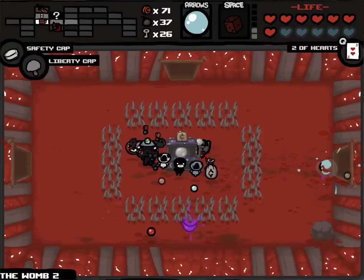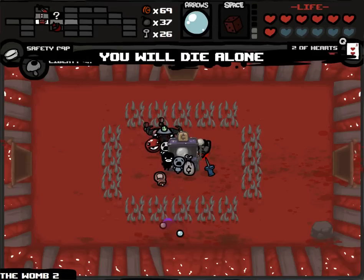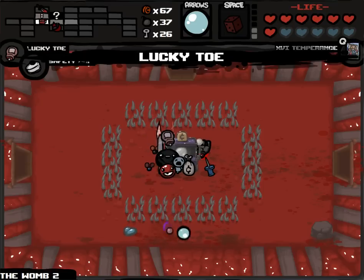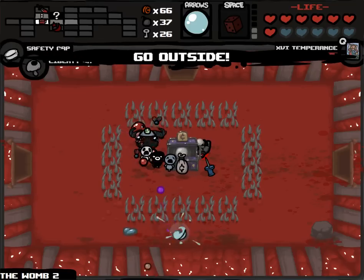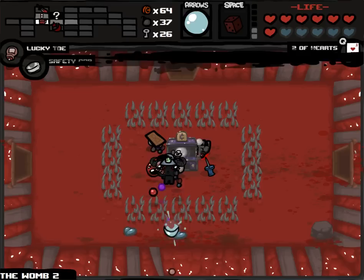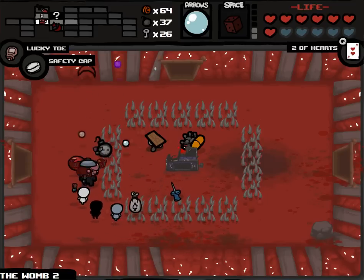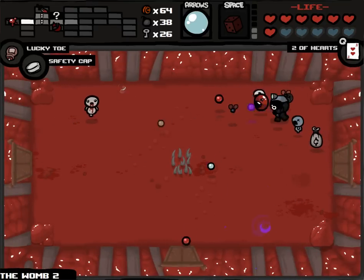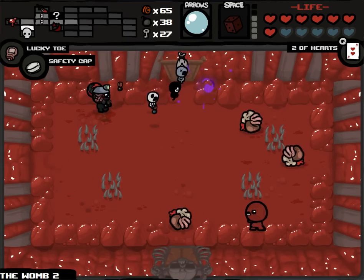Lucky Toe - one more trinket drop and I'm probably leaving because at that point it becomes annoying to pick up trinkets non-stop when you're trying to play. What could this tarot card be - Temperance spawns a blood bank, I don't want a blood bank. But I do want two of hearts. I'll keep Lucky Toe and Safety Cap. Lucky Toe increases our luck by one to three every room or something randomly, and it resets to zero at the end of the room - so it's not overpowered.